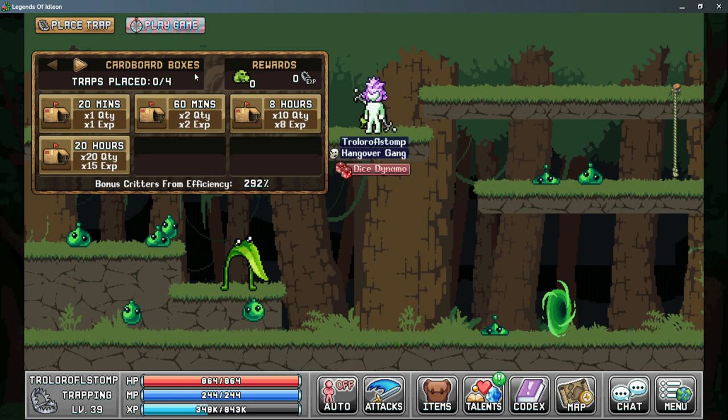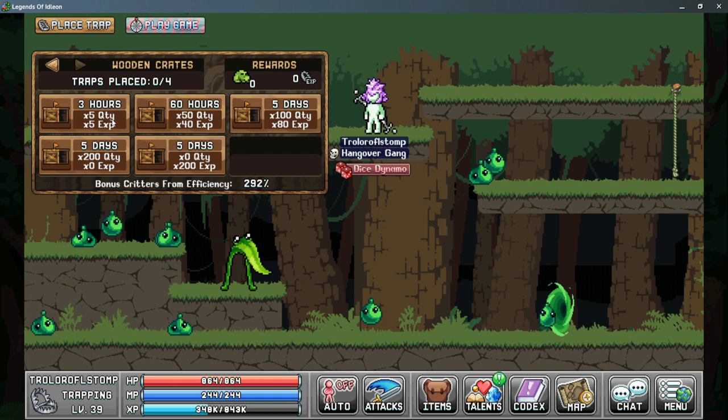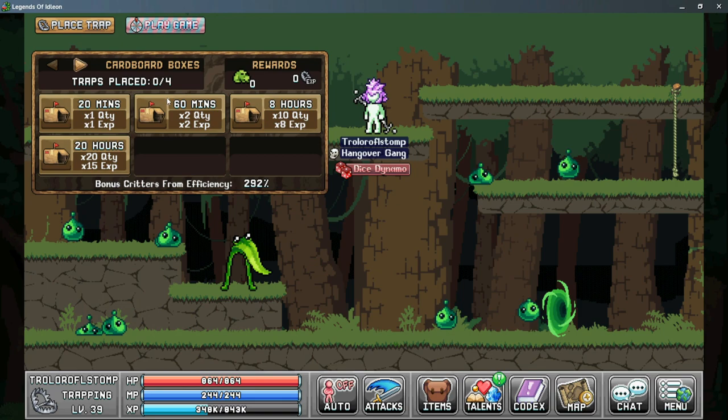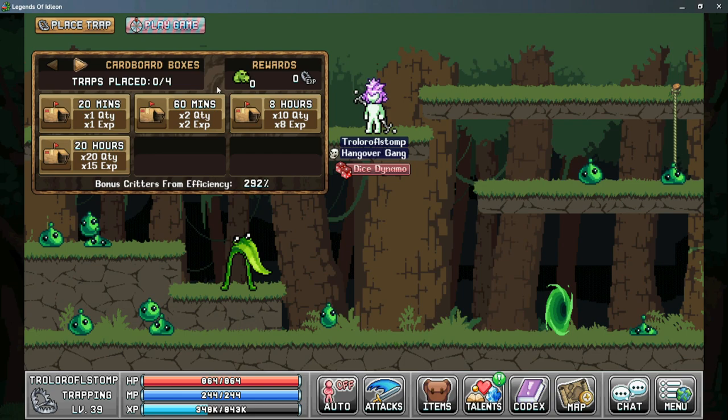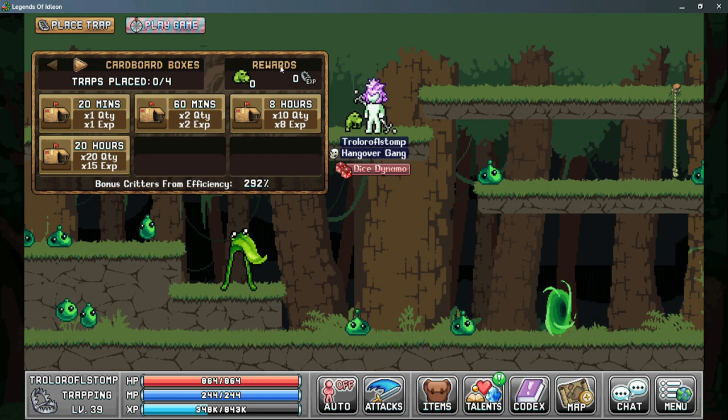Let's go over all of this information. First, the arrows at the top allow you to select which trap you want to use. As you level up to higher tiers of traps you'll be able to use that tier and anything before it. Next is the number of traps placed — you can place traps individually on different critters, like frogs and crabos, so you can have traps collecting multiple critters at the same time.